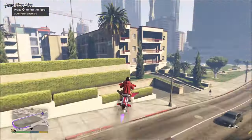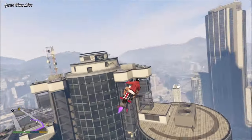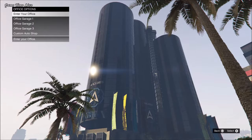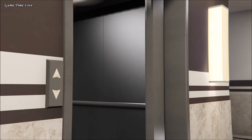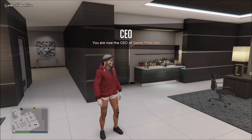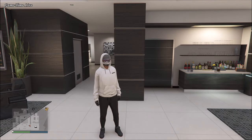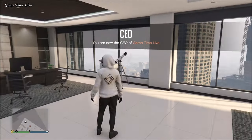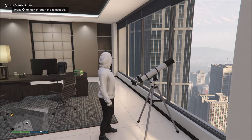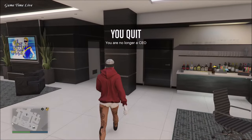Make your way over to your CEO apartment and then into your office. In your office, go over to where your telescope is located and register as a SecuroServ CEO. Once registered, go to Management, then Style, and apply the Villain outfit. Once you have that outfit applied, quickly run past the telescope and make sure that you are glitched out in front of it.